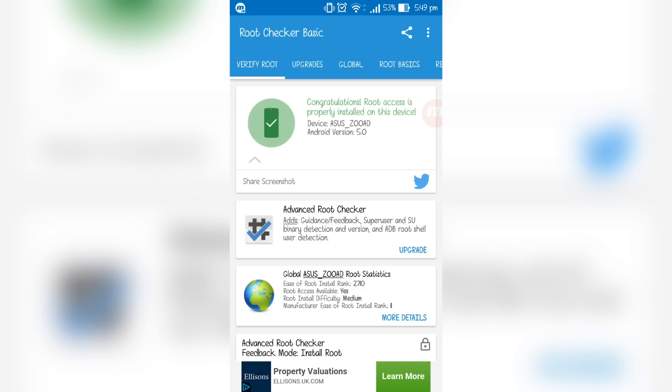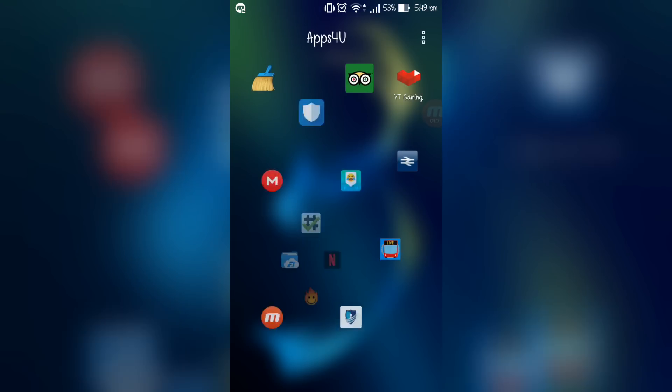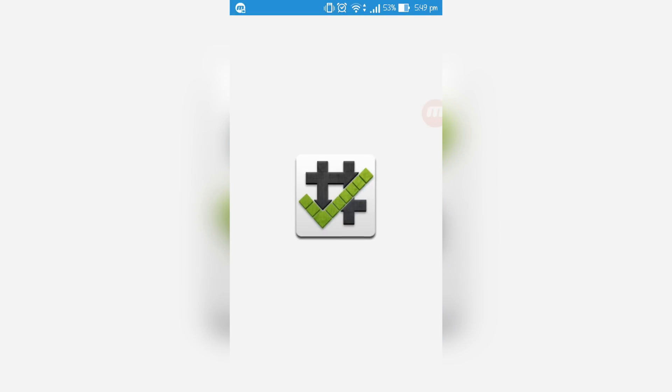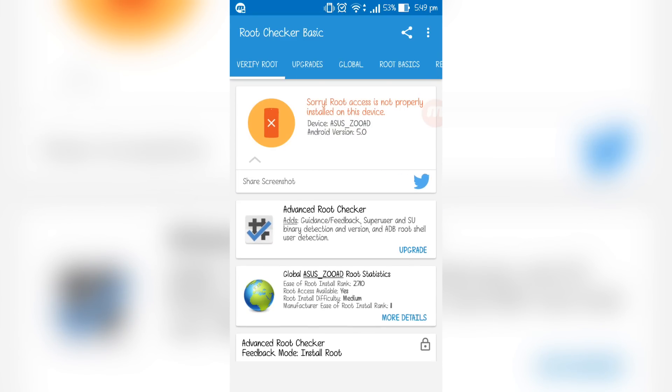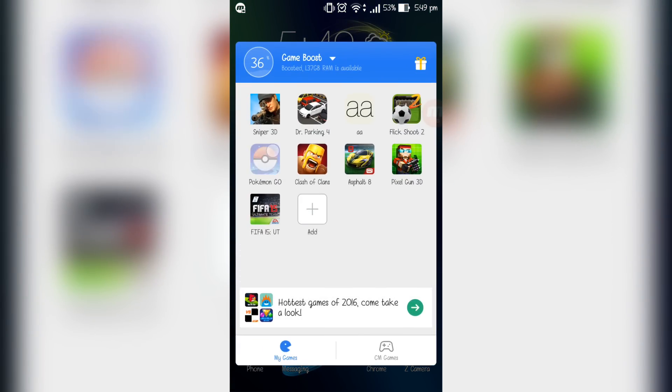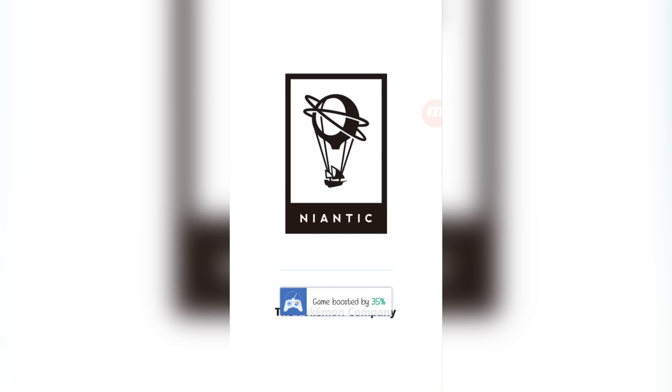Now if we go on Root Checker Basic, clear it and open it again, click 'Verify Root' — and it says root access is NOT properly installed on this device. Now if we go on Pokémon GO, you'll be able to play. I'm also going to show you how to reverse it to make your device rooted again.